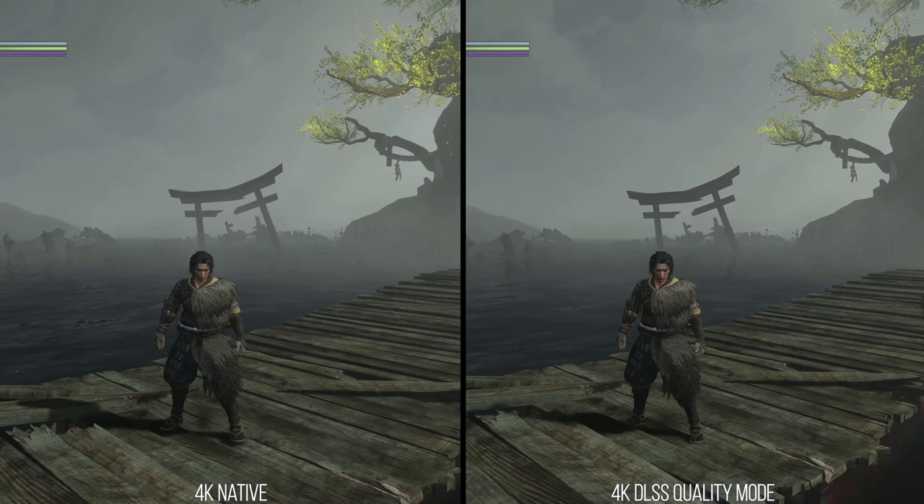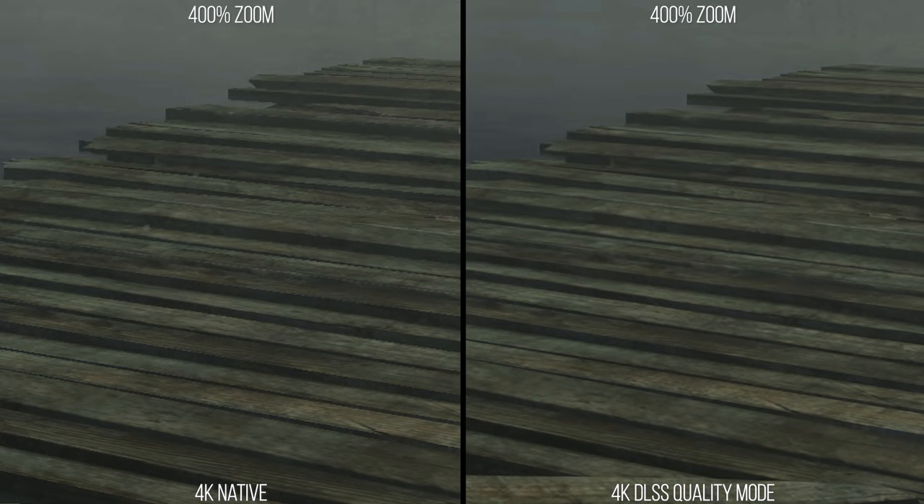Let's stop here in this shot and take a look at the edges in both images. The left-hand side of the image with native 4K has a very raw and untreated look to its edges, so you can see those sawtooth edges of aliasing on the geometry here and on almost all geometry. This is a negative aspect of image quality and undesirable usually. On the right, DLSS is providing anti-aliasing for those same edges and eliminating that sawtooth pattern, making the lines look like complete lines instead of lines broken up by edges.